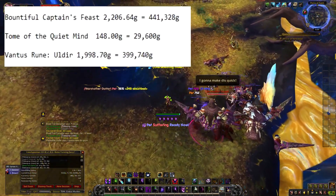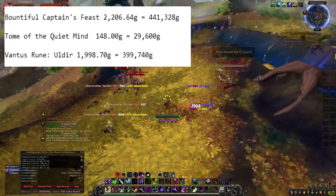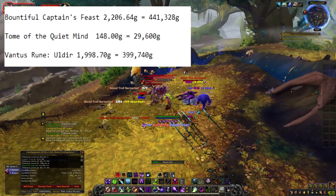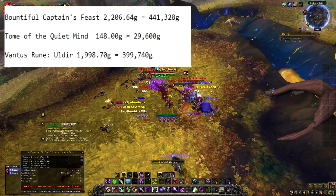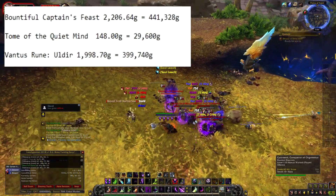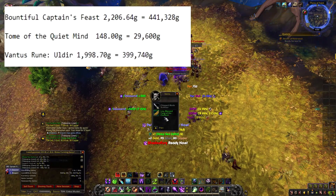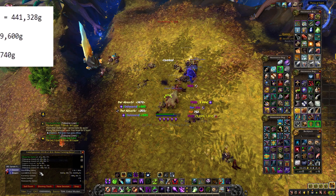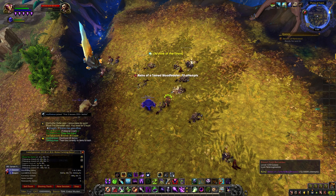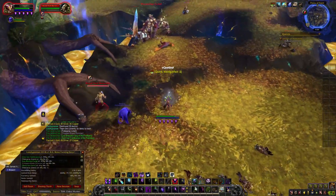For mills: Bountiful Captain's Feasts are 2,206 gold and 64 silver each — 441,328 gold for a 200 stack — which makes sense because they're very sought after for raiding. Tomes of the Quiet Mind are 148 gold each, or 29,600 gold for a 200 stack. Vantus Runes are 1,998 gold and 70 silver each, or 399,740 gold for a stack. That's the end of this video — apologies if I was rushed, my voice has been dying.